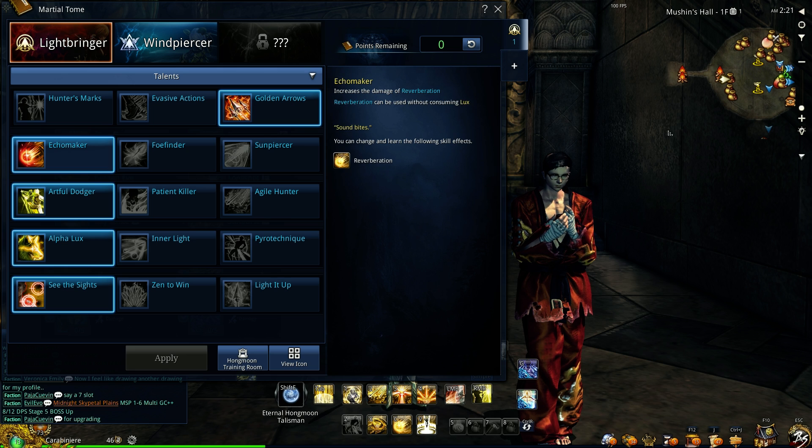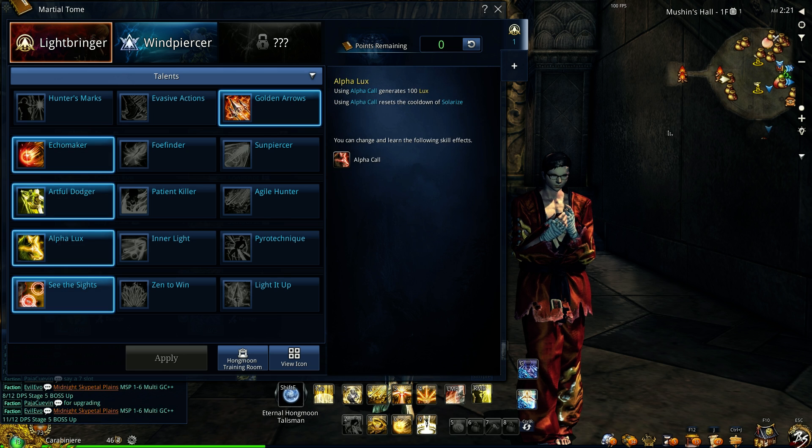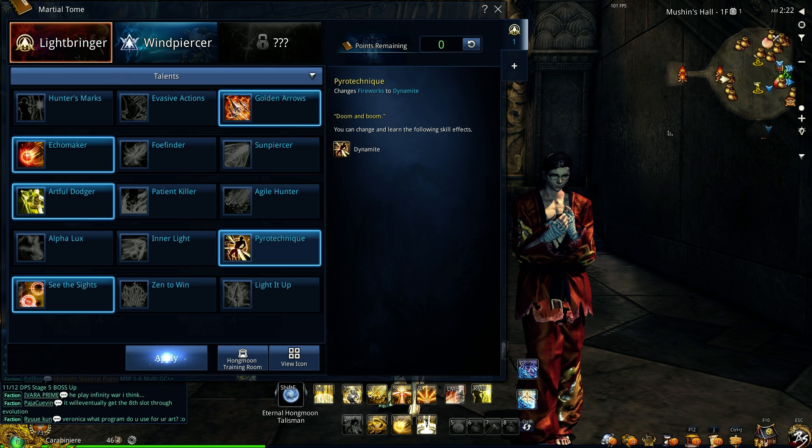The talents should be Golden Arrows, Echo Maker, Artful Dodger, Alpha Lux, and See the Sights — so essentially 3-1-1-1-1. Now if you're doing solo content, it's recommended to use Pyro Technique over Alpha Lux.